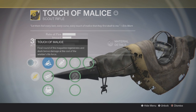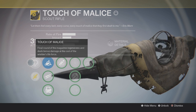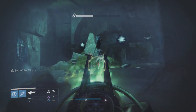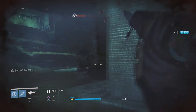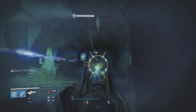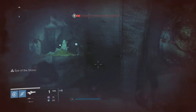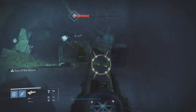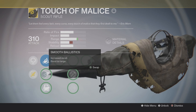Now for the weapon perks on this amazing exotic scout rifle, starting with the Touch of Malice exotic perk: the final round of the magazine regenerates and deals bonus damage at the cost of the wielder's life force. So that final round never runs out — you pretty much have infinite ammo — but it's going to cost some of your health each time you fire a shot in the final round, and it can end up killing you. One hidden perk not shown on the rifle is that it does have auto fire as well; you can just hold down the trigger to keep shooting.